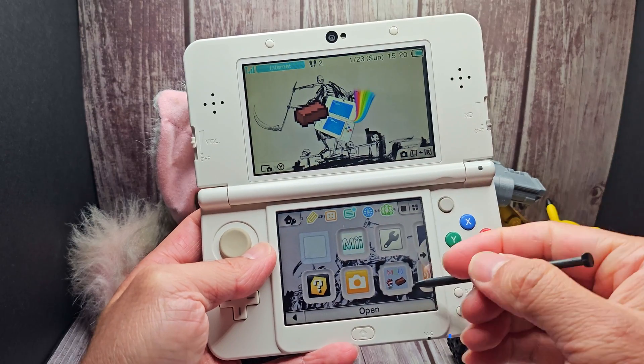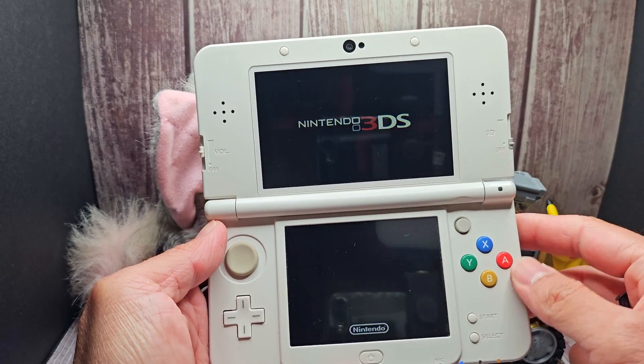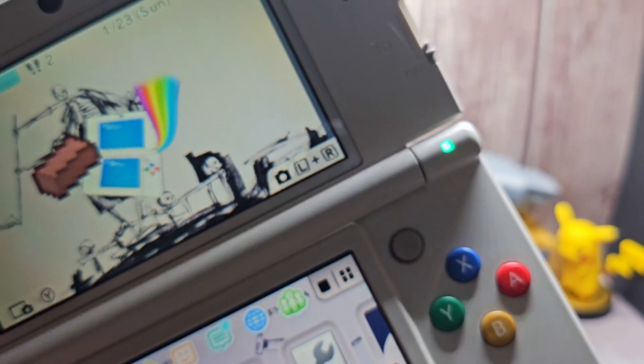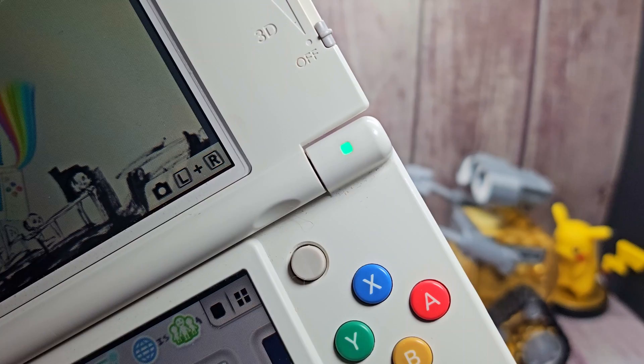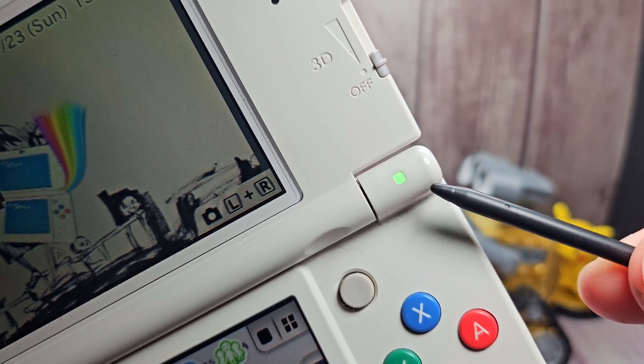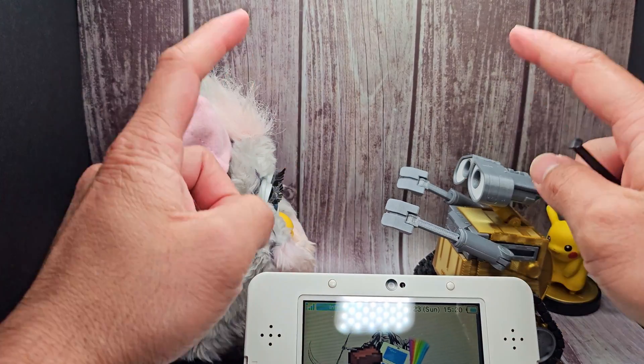Next up is a random app I saw that basically just flashes the notification light different colors — because you can if you want to. It's called Break MCU. The app just opens and closes, and now my notification light flashes different colors. For what, you may ask? Well, for no reason at all — except it looks cool. Plus, does this count as RGB?